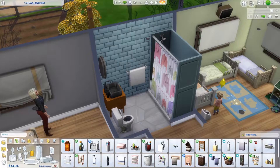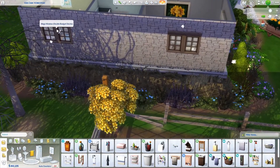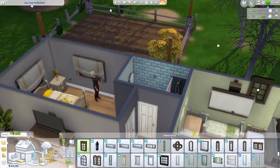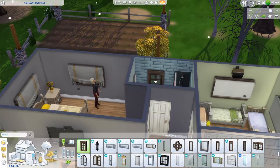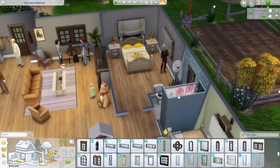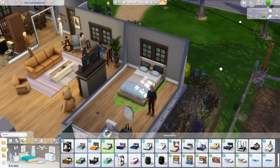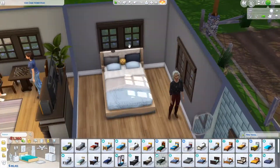I decided this wall was super plain, so I added a window. I was going to put in a double one, but it sits too close to the wall and looks really weird, so I found a single one that matches and popped that in. I was very stressed about making any changes that would affect the outside of this house because of how pretty it is. I also changed all the doors to white instead of dark brown — they don't match the windows anymore, but it just needed to be brighter.